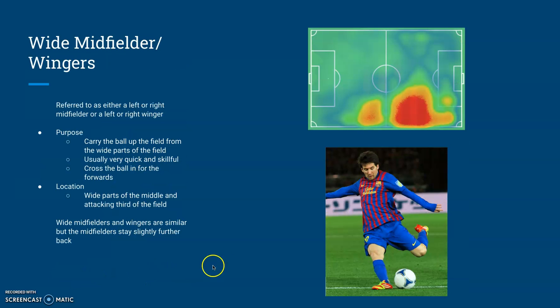Next, we have wide midfielders and wingers. They help carry the ball up the field through the wide flanks. These players are very fast and are great dribblers. Wide midfielders and wingers play the same role, but the midfielders stay a little further back than the wingers. This is Lionel Messi, widely considered to be the greatest winger and greatest player of all time. You can see that they're usually in the attacking half of the field.